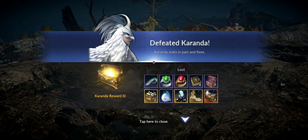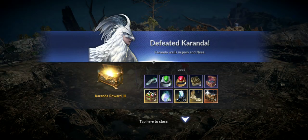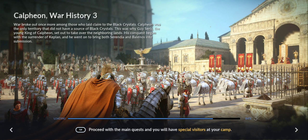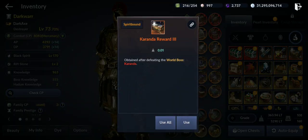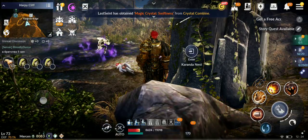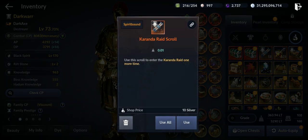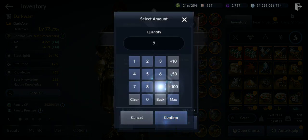With the multiplier I got four Karanda rewards to open. One run's rewards show immediately, and the other extra runs appear as separate chests you can open afterward. Let me do another run at 10x multiplier and then open all those chests.